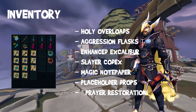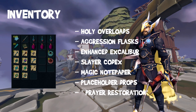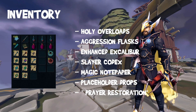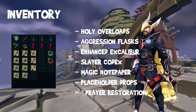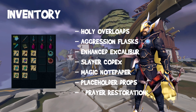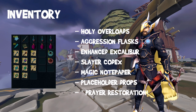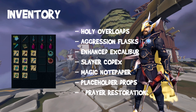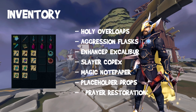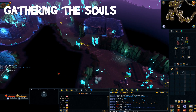For inventory setup, I use holy overloads as they give a bit of prayer restoration, aggression flasks, and enhanced excalibur just for occasional healing. I have the slayer codex for teleporting to my player-owned slayer dungeon, magic notepaper to note drops, some placeholders of all the drops, and prayer restoration potions at the bottom. If you're using the decimation setup, you'll want either an elven ritual shard or some prayer potions to restore prayer — you won't need very many as the prayer drain rate with a holy overload for the leech range strength curse is very low.